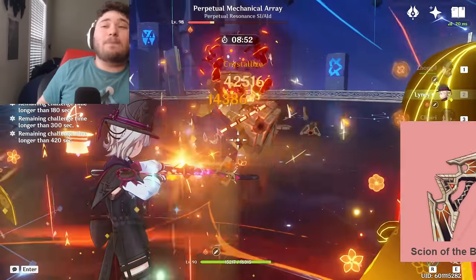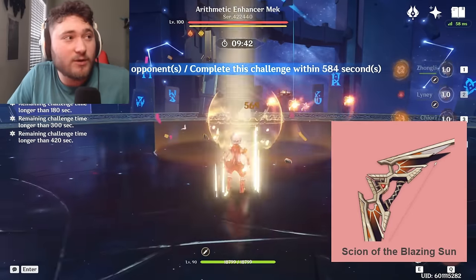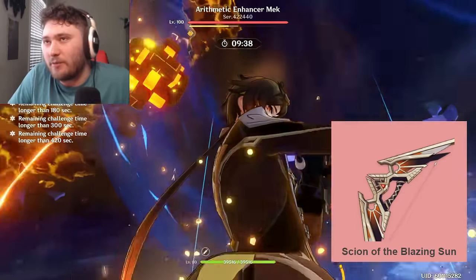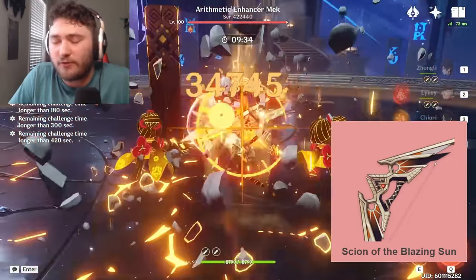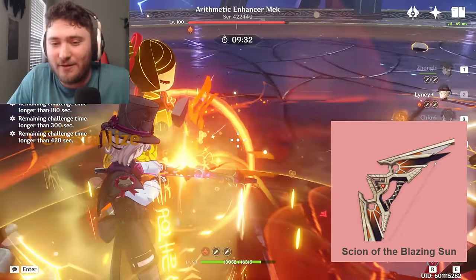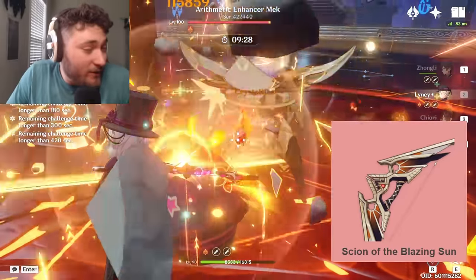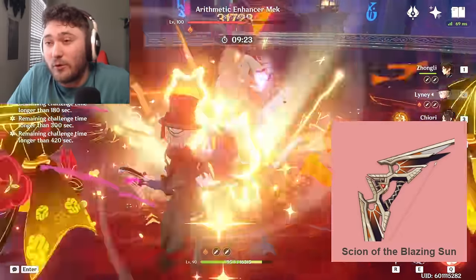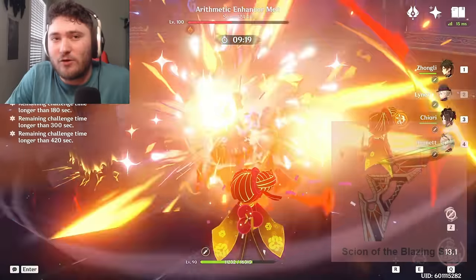If you buy the battle pass, you might think about grabbing Scion of the Blazing Sun. It can perform as well as Song of Stillness refine for refine, doesn't take billets, but it does take your battle pass. It is a crit rate weapon, which is actually really useful for getting your build off the ground when you are struggling to crit at all — Scion of the Blazing Sun can have your back.